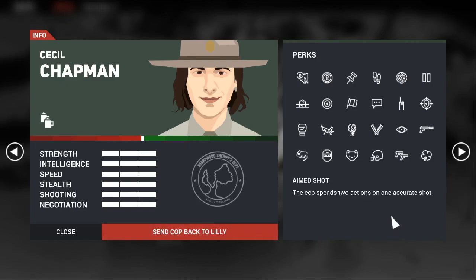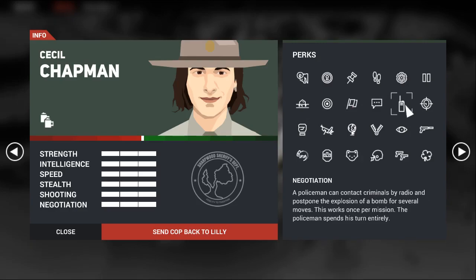Negotiation rank 3 is simply called Negotiation. It allows you to contact the suspects to delay the detonation of a bomb, giving you five extra turns. It only costs one action point. It's super powerful and super useful, but only on bomb missions — of which there are only a couple. On a bomb mission it's a great perk to have, but it does nothing on any other mission where you remain in stealth with no time restriction. If that ever changes, Negotiation will become even more useful — but as it stands, it's only useful on bomb missions, though very useful there.